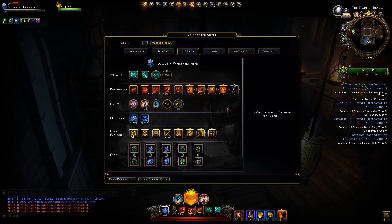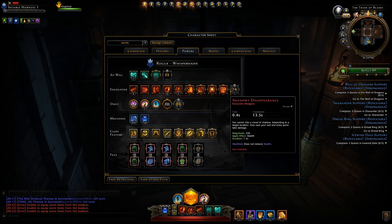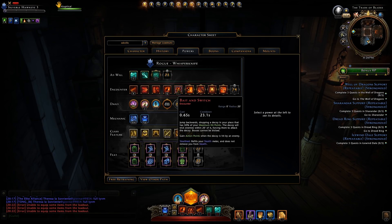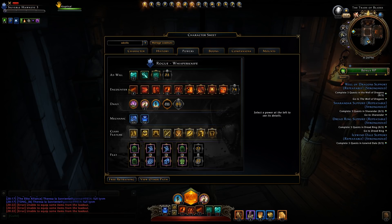For encounters, a lot of these are going to sound familiar by name, but their effects might be a bit different than what you're used to. Each class got at least one new encounter and daily, along with adjusted class features and feats. Your first five encounter powers — the universal ones — are Blade Flurry, Lashing Blade, Path of the Blade, Smoke Bomb, and Bait and Switch. All five of these should be familiar to you.